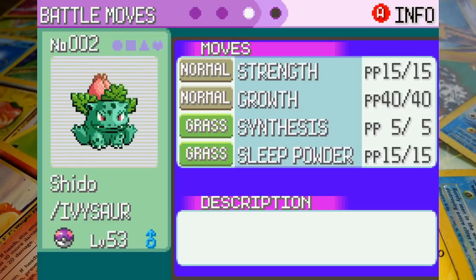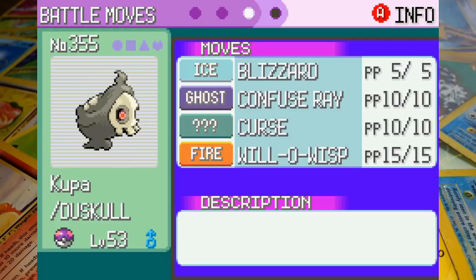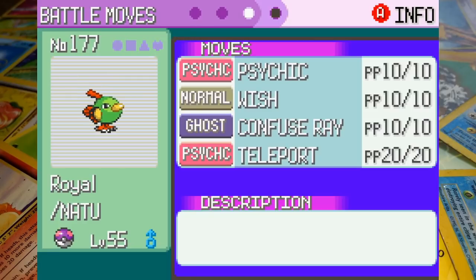Shido the Ivysaur is up third at level 53, and his moveset's made up of Strength, Growth, Synthesis, and Sleep Powder. Koopa the Duskull's also at 53, and he's equipped with Blizzard, Confuse Ray, Curse, and Will-O-Wisp. Finally, we've got Royal the Natu at level 55, and he's got Psychic, Wish, Confuse Ray, and Teleport on hand. This is the most confident I've felt in like five episodes — let's get into it.